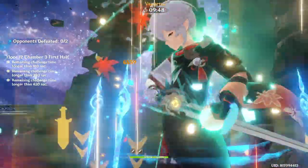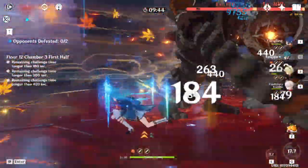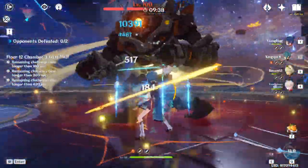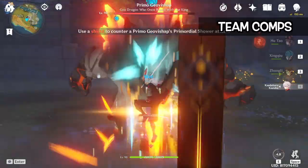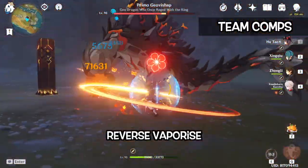Back to Xingqiu's guide. Even if you are free to play and have limited resources to build him, he can still shine as a support. But the more you invest in him, the higher the damage he does. He works extremely well in any reaction team that requires hydro element. For example, you can pair him with a pyro DPS for a huge reverse vaporize reaction.